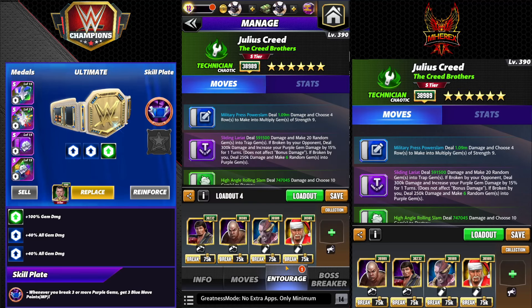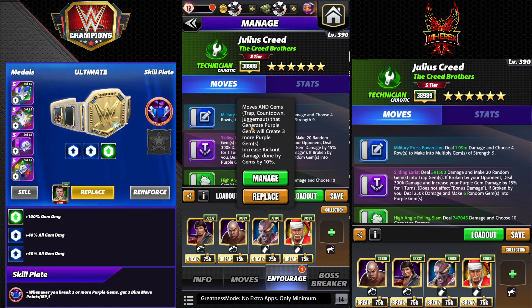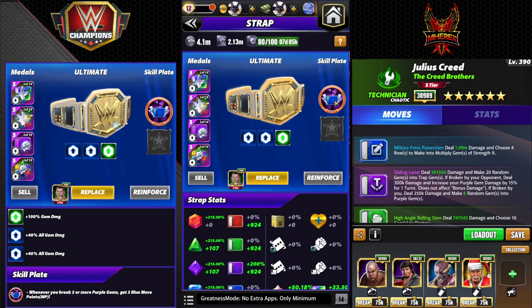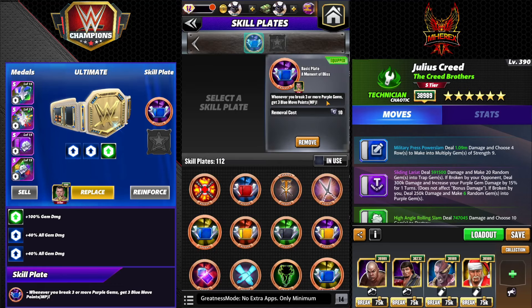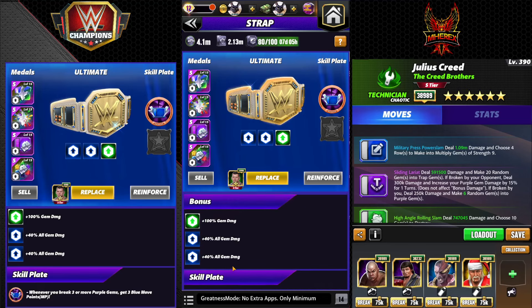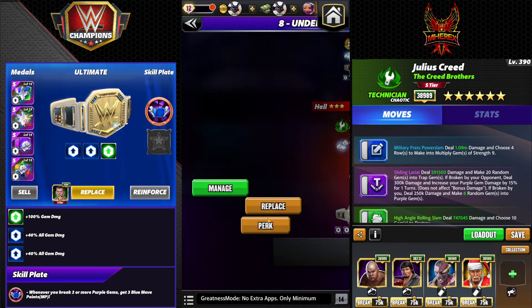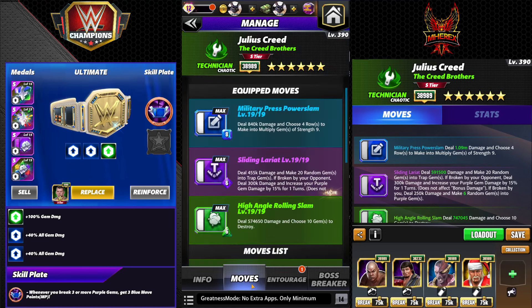High Angle Rolling Slam is 6 MP green: 574k damage, choose 10 gems to destroy. The entourage for this has to be exactly right — no ifs, ands, or buts. You need Lawler, you need Steel, you need Zombie Orton to make three extra gems so you're making six random purple gems, and then Santa Hogan for the one MP that starts you loaded in feud. If you destroy four purple gems with the Moment of Bliss plate equipped — whenever you break three or more purple gems, get three blue MP — 100% strap.